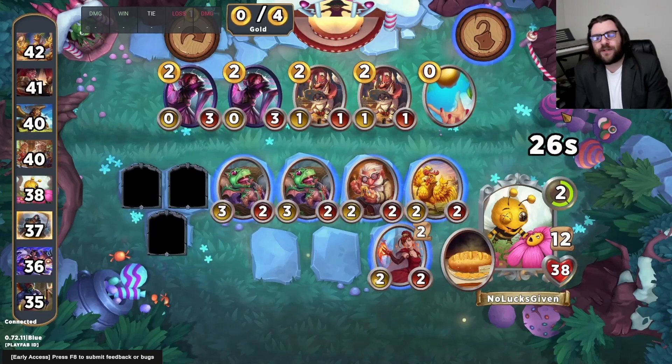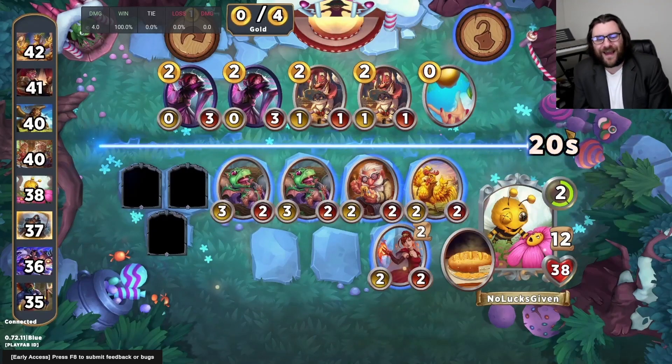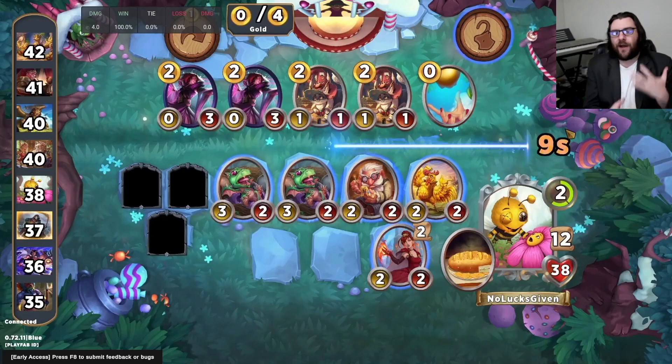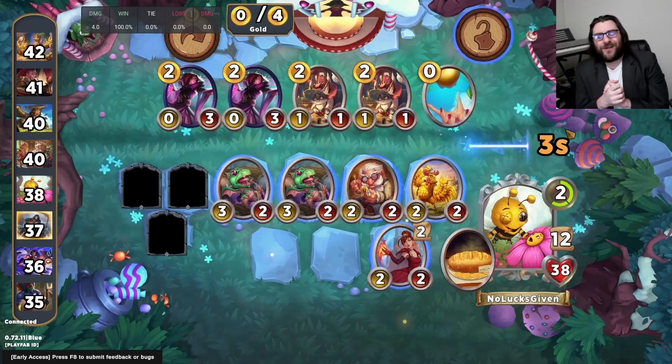It's always nice to start off well with Zippy the Zombie, getting to play five units on turn three. That way we are getting our kills and getting those early Evil Twins, so we can start trying to cook up some spicy brews with all of that.